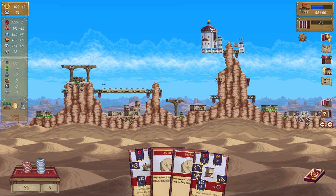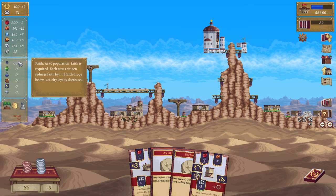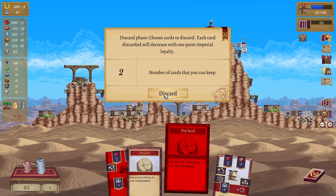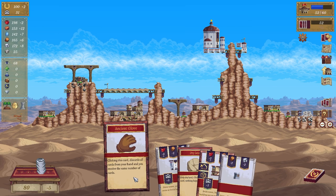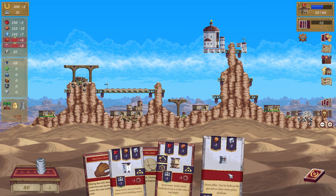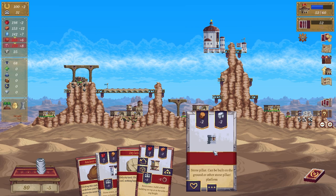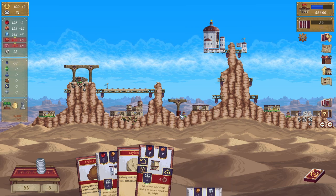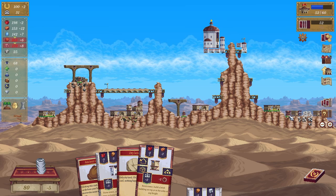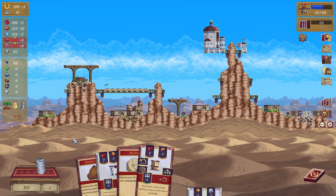This brick building cannot support the weight of your stone building — oh, I can put it up there apparently, lovely. That's a floor. I didn't build around it, that sucks. Oh well at least I've got more of that, that's cool. Discard, we're gonna keep. Ancient glove — clicking this card discards all cards from your hand and you receive the same number of cards. A stone pillar can be built on the ground or other stone pillar platforms.